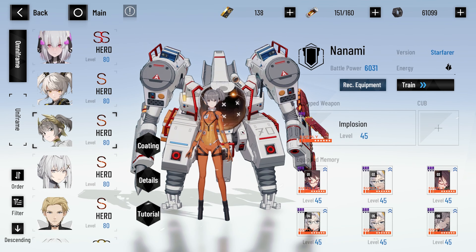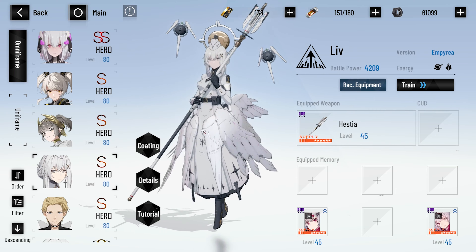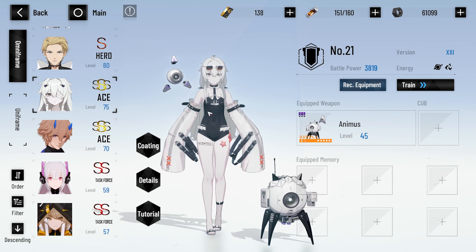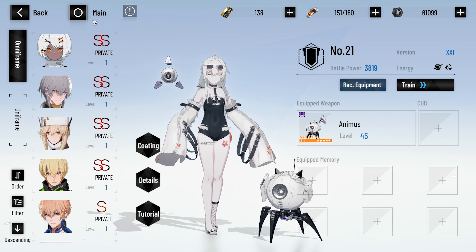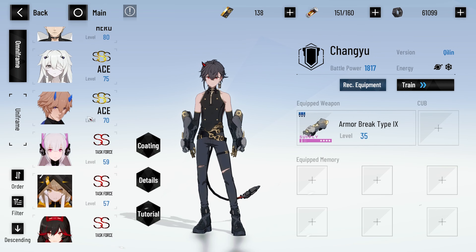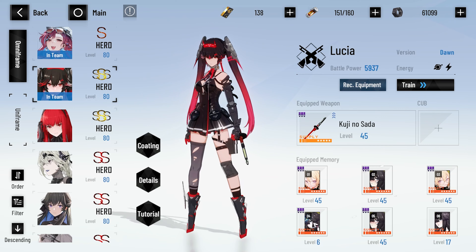Our tank Nanami is at 6K with full resonance skills and her signature weapon, which is pretty nice. We're also going to be working on Live Imperia pretty soon — I believe she needs the Philip set, so we'll be getting that soon. A newcomer to triple S is Number 21, which was very cool — we just got her randomly, which is really weird. Changyu is triple S, Lee's triple S, Vera Rosin is triple S now — I don't think she was before. Dawn is triple S and she actually has her set now.